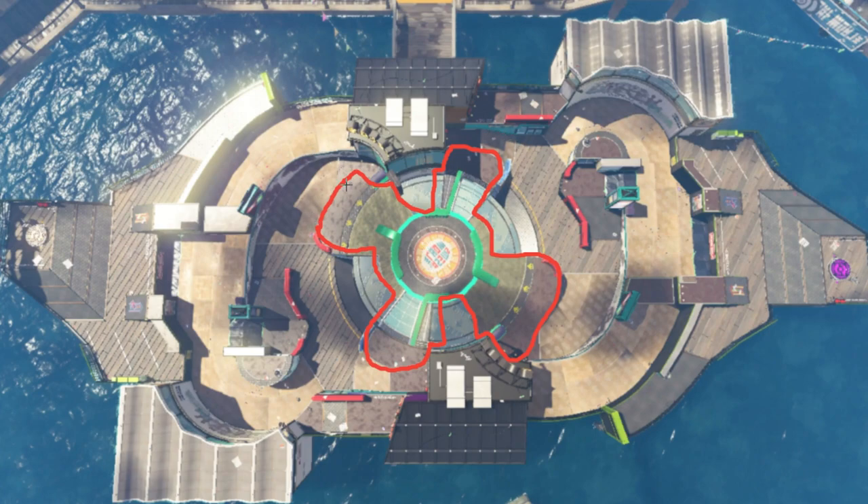That'll just about do it for Wahoo World Splat Zones — a relatively simple map because it's so constricting. There are so few places you can push in from, so you just need to bully your opponents out. If you enjoyed the content, a like and subscription is appreciated, and my Patreon link in the description helps keep the channel going at the same rate — so I can keep doing this full-time even into Splatoon 3. Thank you everybody for watching!